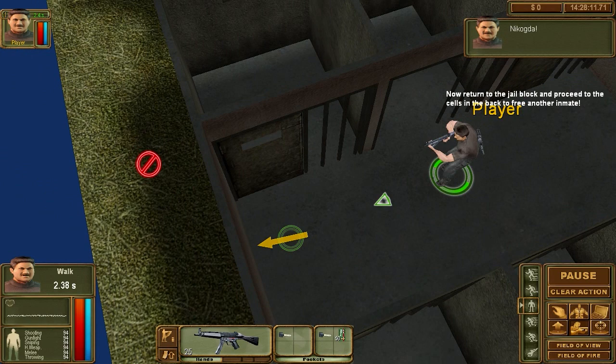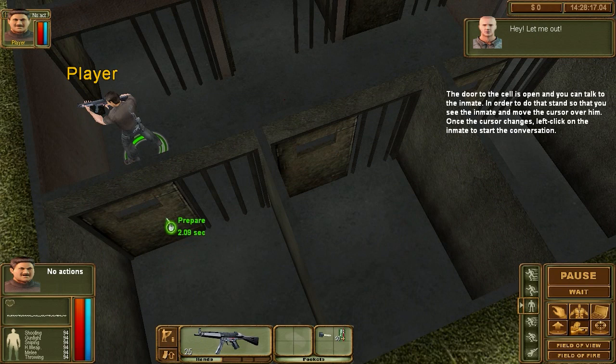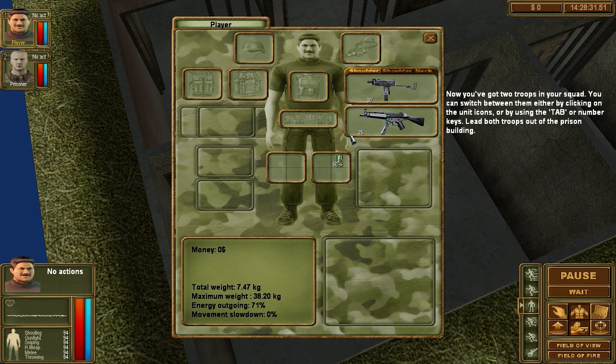Now return to the jail block and proceed to the cells to free another inmate. Hey, help me out here. What are you doing here? This one was impressive. I'm an inmate just like yourself and I too have to pass the test to go to Palerno. But you help me and I help you. Now you've got two troops in your squad. You can switch between them by clicking on the units or pressing the tab key. Lead both troops out of the prison building.